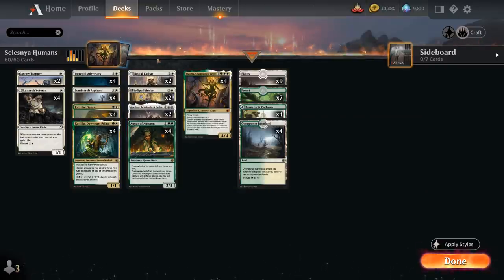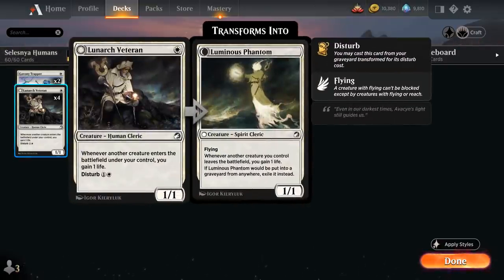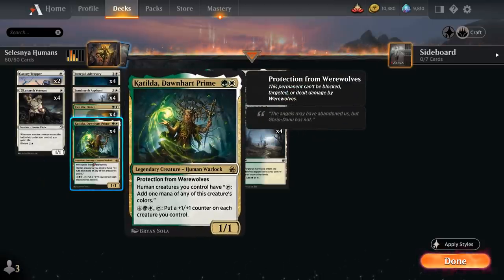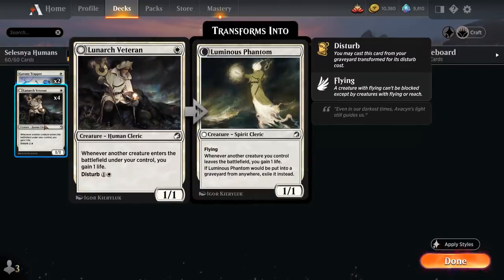Looking at the rest of the deck at 1 mana, we've got the full playset of Lunark Veteran, the 1/1 Human Cleric saying whenever another creature enters the battlefield under our control we gain 1 life — a nice way to pad our life total. It's mostly here to fill out our curve, give us a cheap play, and also plays well with Katilda, giving us more cheap creatures to turn into mana creatures to help us empty our hand. We can also disturb it out of the graveyard, although that's not going to come up a whole lot.